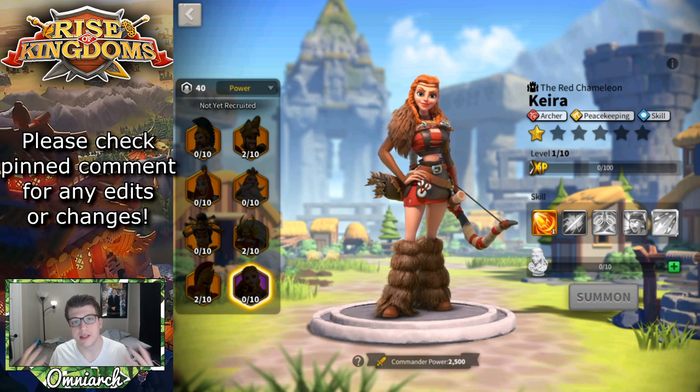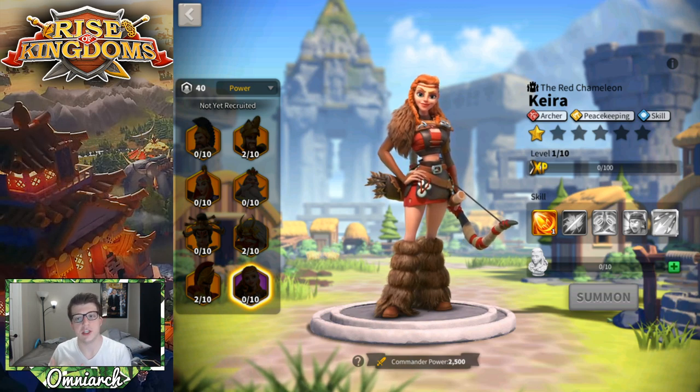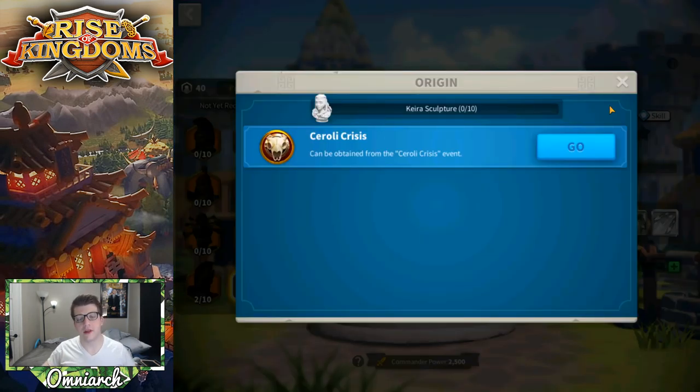I don't have her unlocked, so I couldn't possibly bring you a full commander guide without the ability to use her. And this is a perfect transition into how you get Kira — at the time of recording, the only possible way to obtain Kira sculptures is through the Soroli Crisis event.